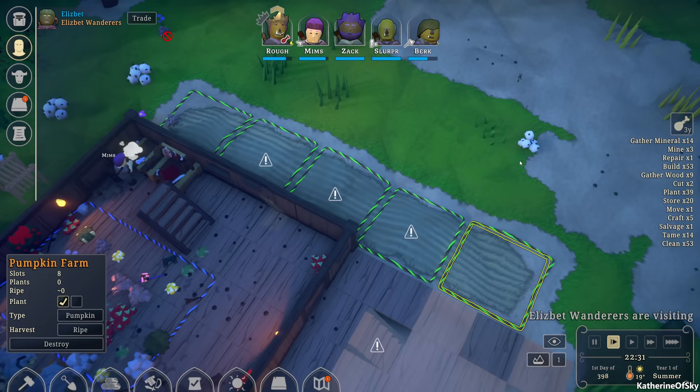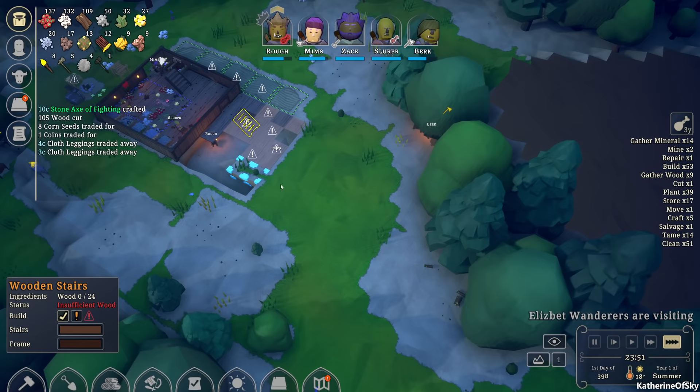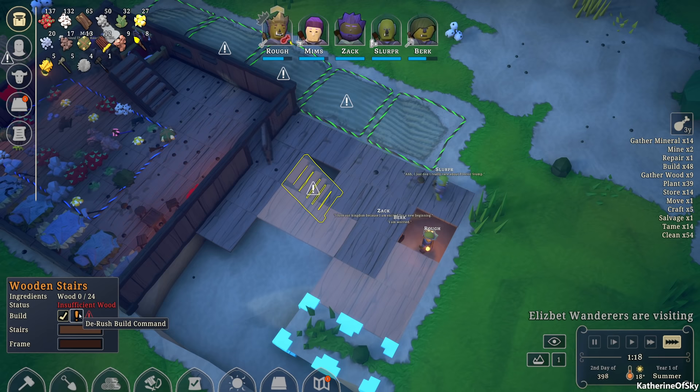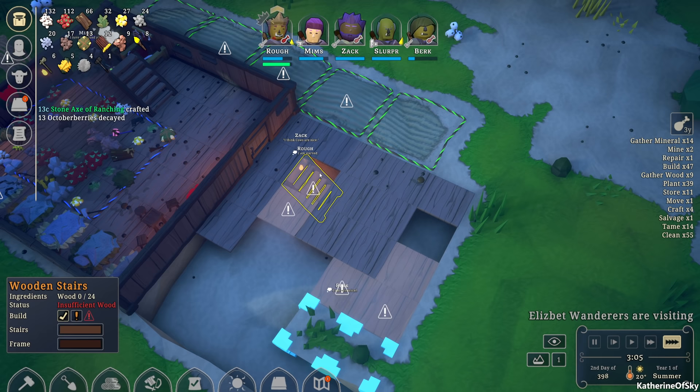It seems like they haven't actually planted yet. I'm going to rush those as soon as we get the staircase. This is really rough — it says insufficient wood but we have 83 wood, so why aren't they building this staircase? Come on folks. They are working on this stuff — I'm going to un-prioritize these floorboards, I really want them to just do the stairs. Why are they not building this? I don't get this at all.